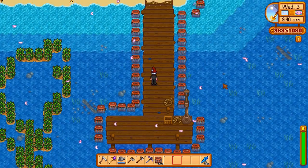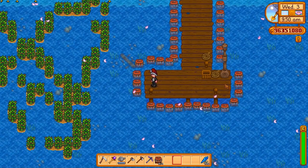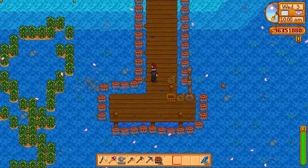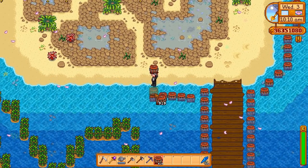By every piece of water in existence, I basically mean the shoreline — anything that can be reached while standing on solid ground. I'm not going to place crab pots out where the coffee beans grow because that would be too much effort. I'll do that one down the road. I want to stick to what we can mostly reach in vanilla gameplay, where you'd normally put crab pots.